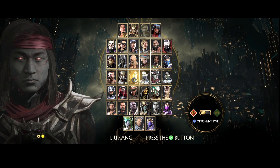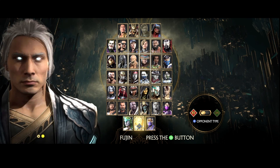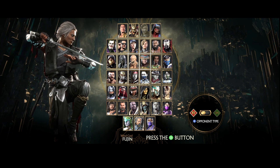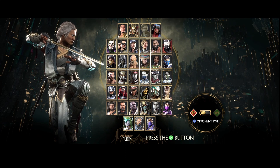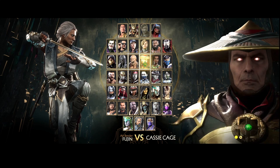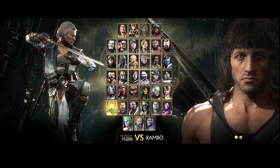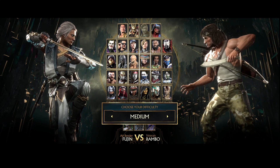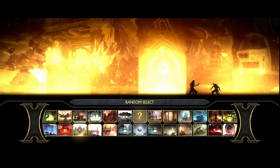Next up, Mortal Kombat. Let's play as him — I think that's Raiden's brother. And I'm going to put him up against one of the additional DLC characters, John Rambo. As you can see, there's loads of characters to choose from here. There's Robocop as well, and the Terminator. But we'll stick with John Rambo, see how he goes. We'll just randomize where we fight.